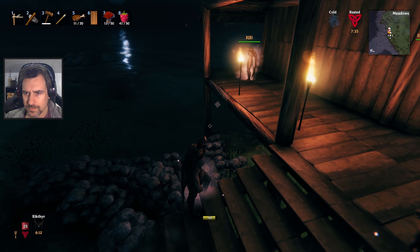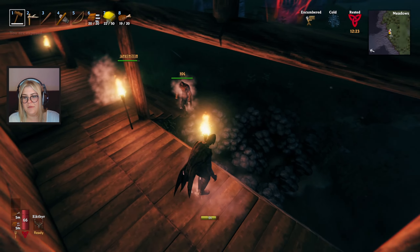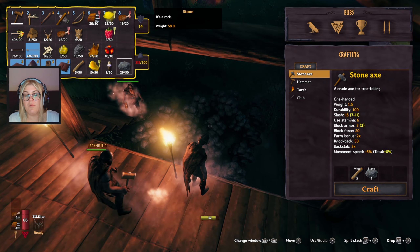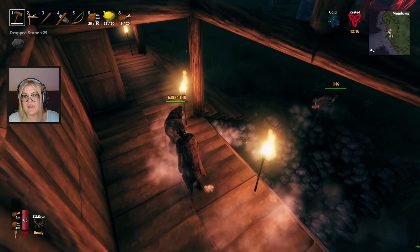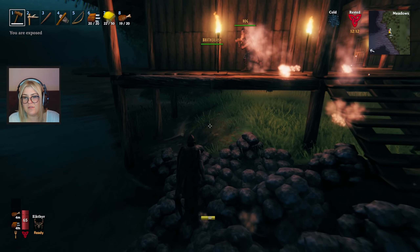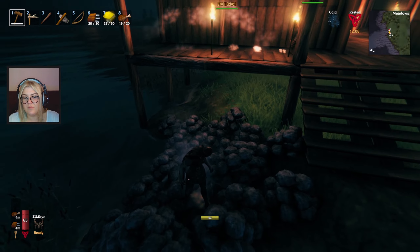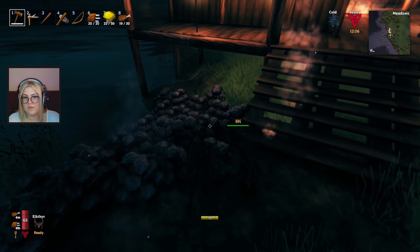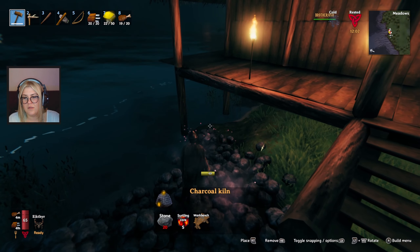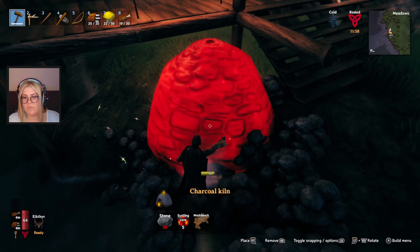We can do that. We can't build any further to the right because of the mythical force. This dirt line is pretty much what we've got to work with. Maybe we take the stone piles out, extend it this way, and put it on this section we're building right now. We should put them right on the ground — I'm assuming it touches the workbench range.